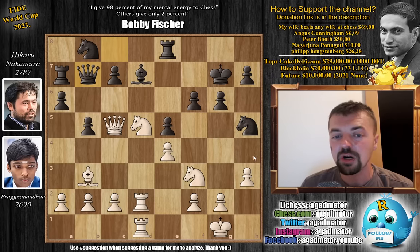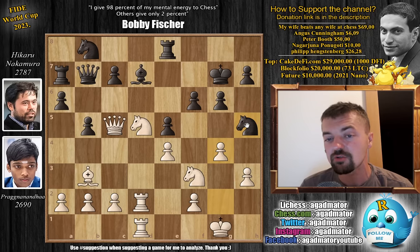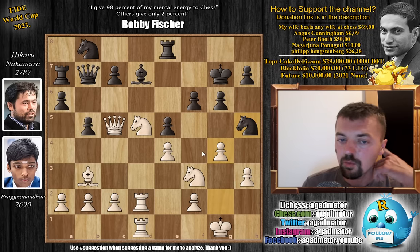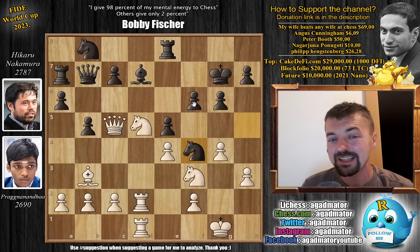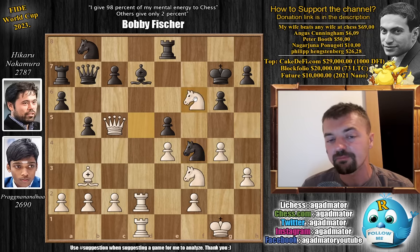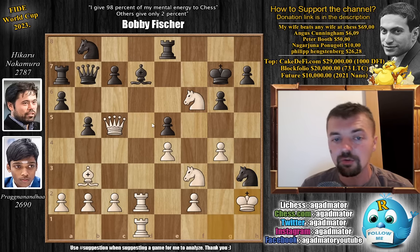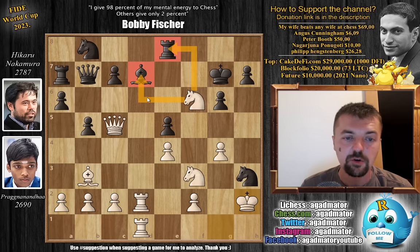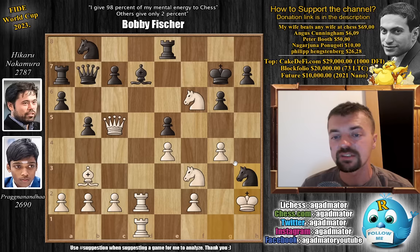But it doesn't help him, as Pragnananda finds this beautiful pawn to g4, which traps the knight on h5. You might be thinking, what about knight to f4? Sure, knight to f4 — you can just capture it, or even play knight captures on f6. It doesn't really matter, because then rook captures on d7. So many lines are winning here — even knight captures on h3 with check can be played. You play king to h2, attack the knight. The bishop is hanging, the rook is hanging, the rooks are attacking the bishop, the knight is hanging. This is just dead lost for Hikaru.